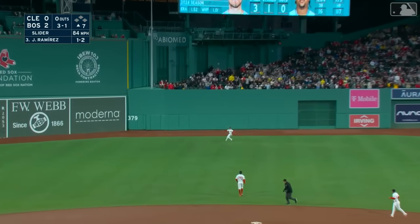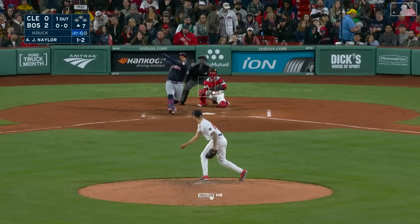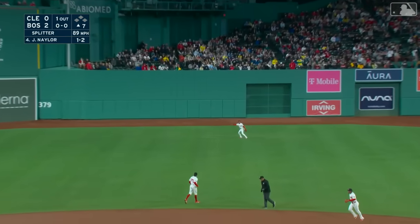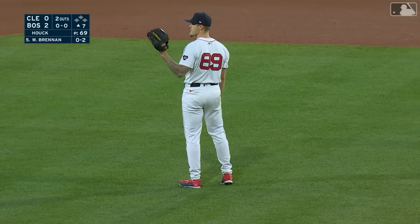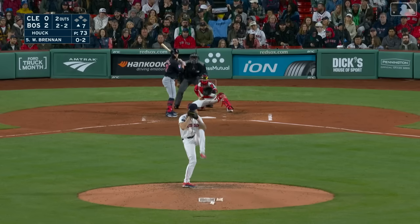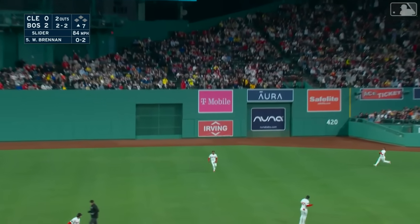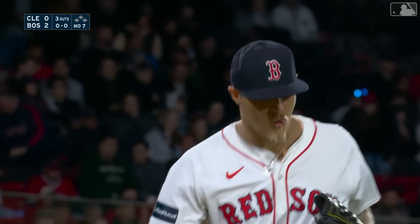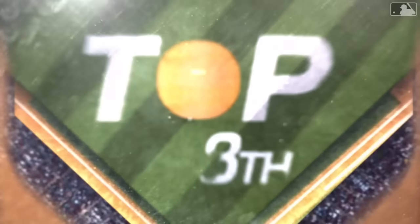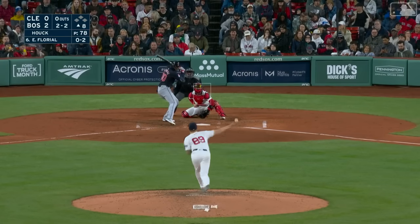Fly ball to center field, Rafael with the play cruising back — a three-one pitch, he gets him to fly to center. Another fly ball to center, more off the end of the bat — Rafael puts that one away. Guys are trying to jump on pitches, not working the count, feeling like they can't get behind. Dennis Eckersley loves to refer to Tanner Houck as Doc Holliday — well this is just what the doctor ordered tonight. 74 pitches, 55 strikes as we go to the eighth inning.